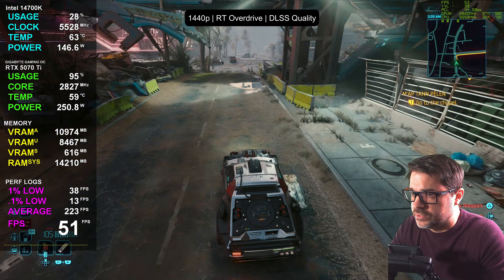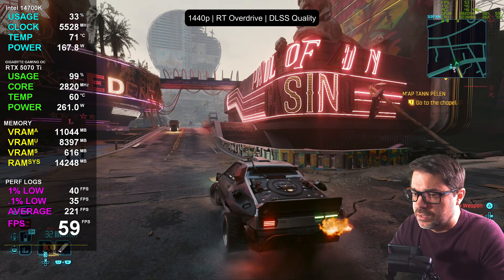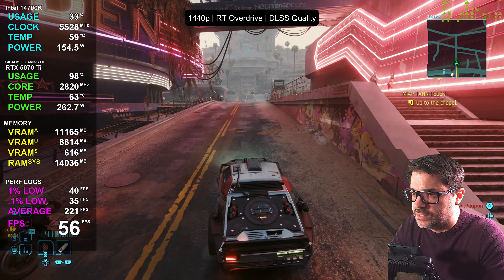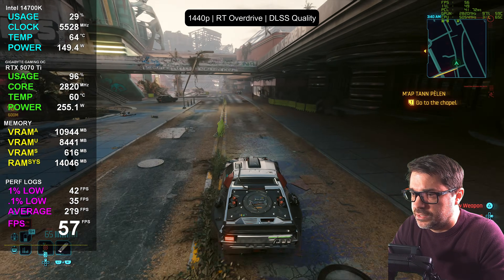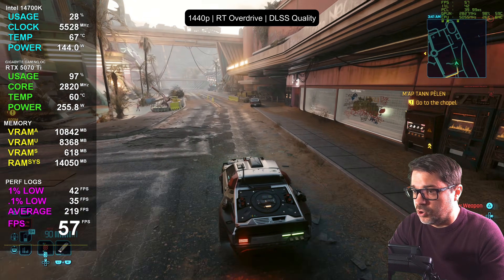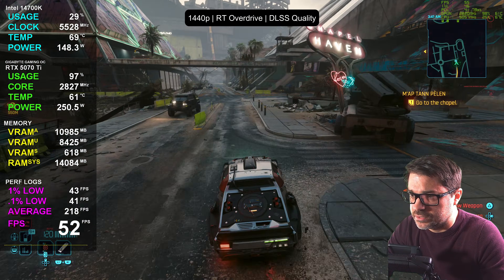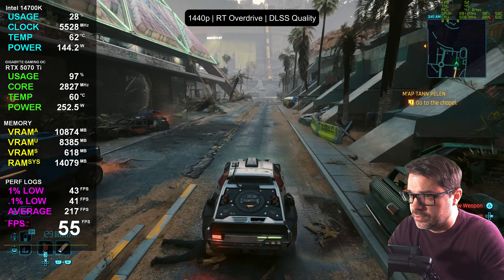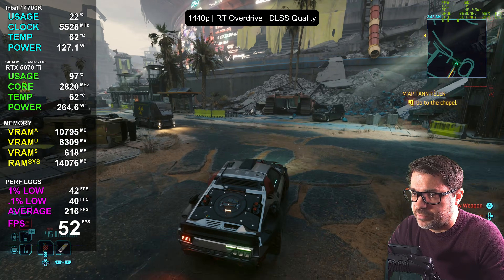You could do some frame generation from here — we'll definitely look at that in the frame generation section. You don't have to absolutely have 60 FPS all the time. This is a pretty hard-to-run area, so it will run better outside of Dogtown. I test here to make sure no one gets disappointed. We're looking like 50 FPS.